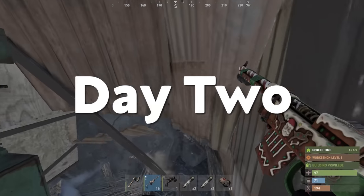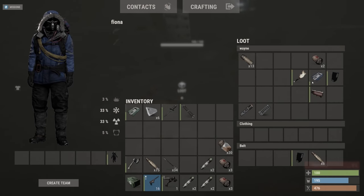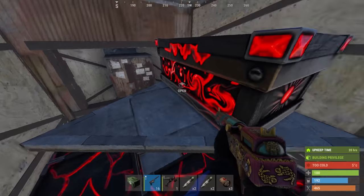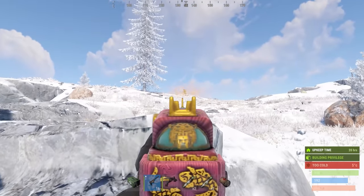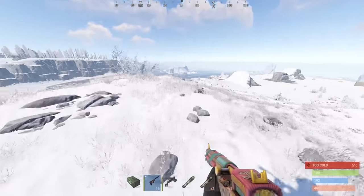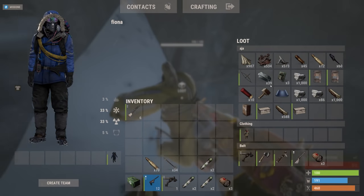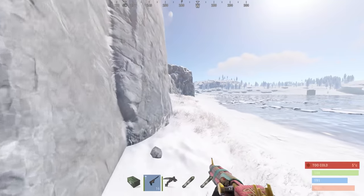We started day two by heading for the train tunnels. However, before I got down to the station, I found a few dead bodies with some loot on them, including a green card and a blue card. I figured the tunnels would likely be looted, so I headed back up with the valuable cards. Then I heard someone cutting down trees outside. Okay, there's someone outside - he probably lives out there. Holy shit, the scrap! I literally saw him just as he went down behind the cliff.